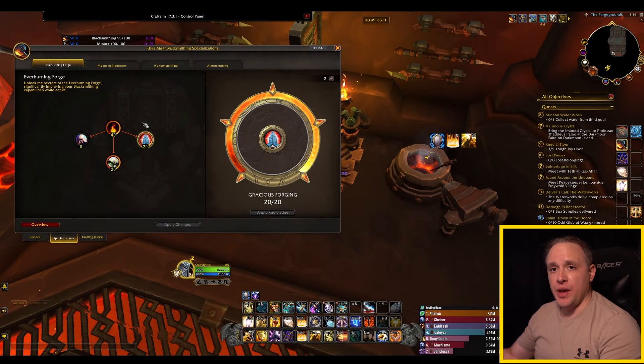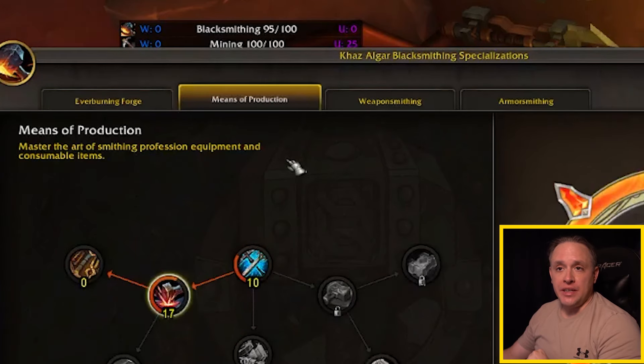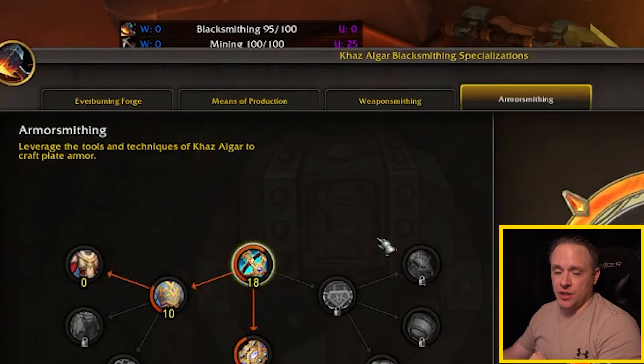Let's jump into the game so we're not wasting any time. When it comes to blacksmithing, you have four different specializations: the Ever-Burning Forge, Means of Production, Weapon Smithing, and Armor Smithing.